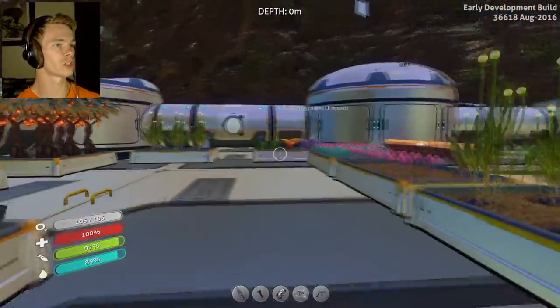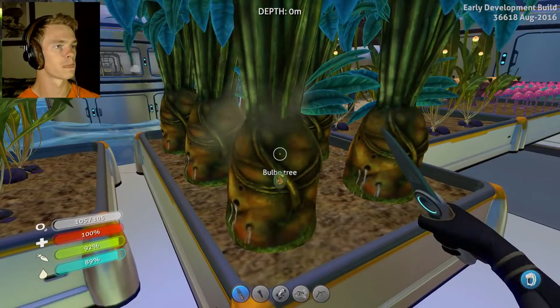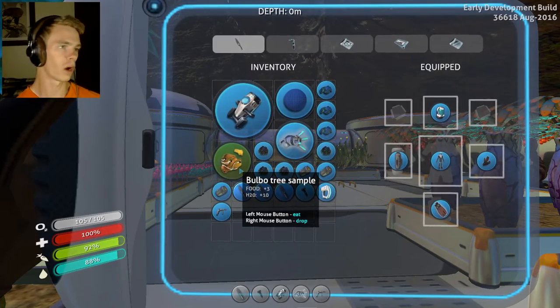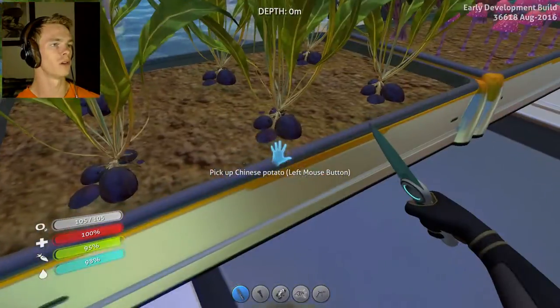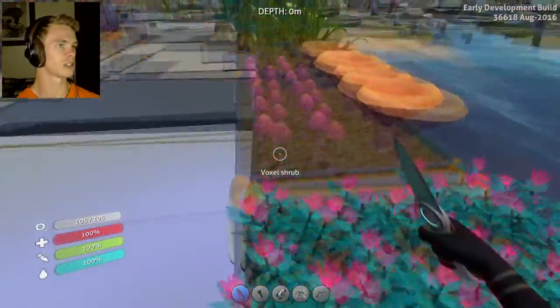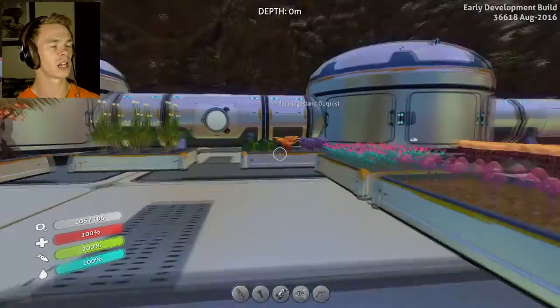I decided to build a little bit of a farm and I wanted to show you guys a couple of neat tricks that I learned. For one, these bulbo trees give you 10 H2O and 3 food, which is really great because everything else seems to get you more food than water. This works out real nicely. I also collected all these different types of plants and tried to figure it out.